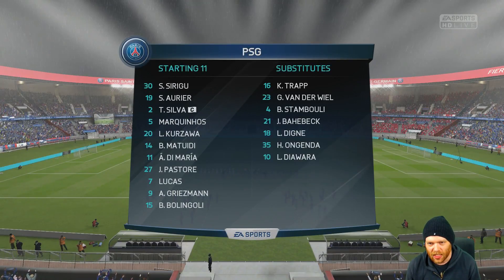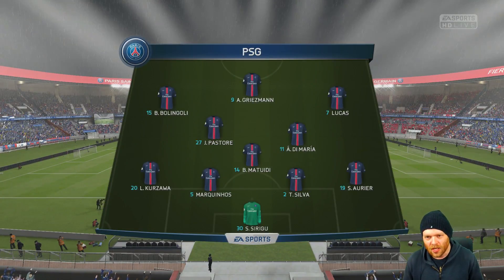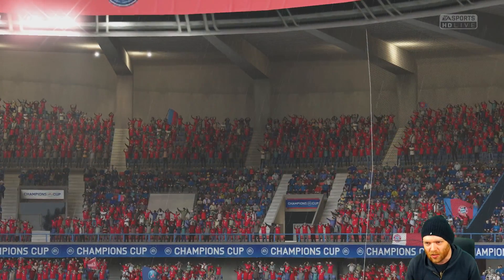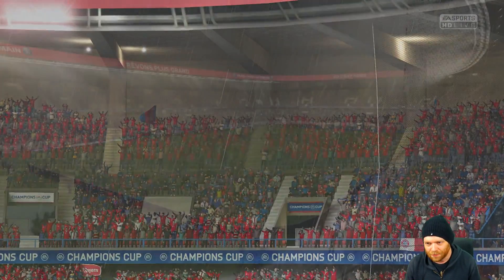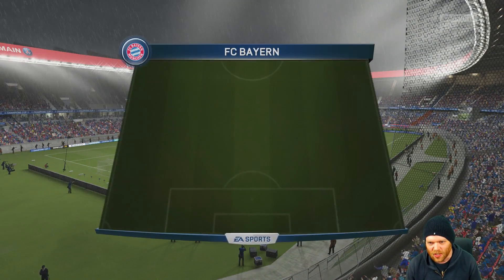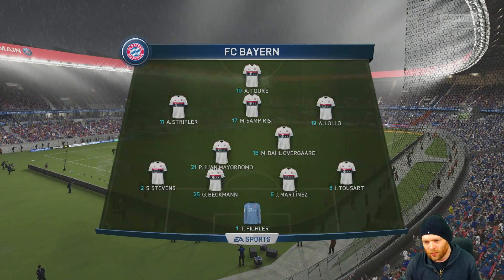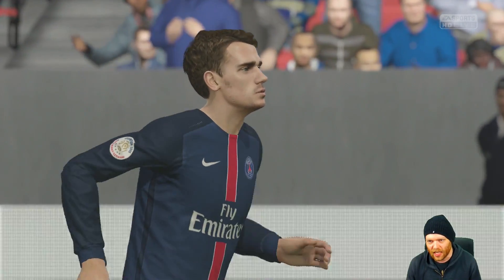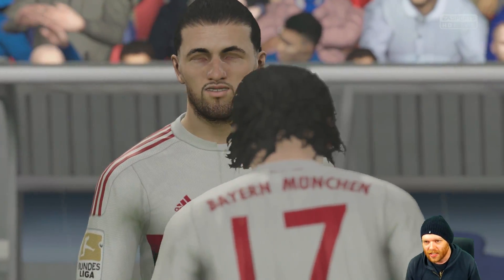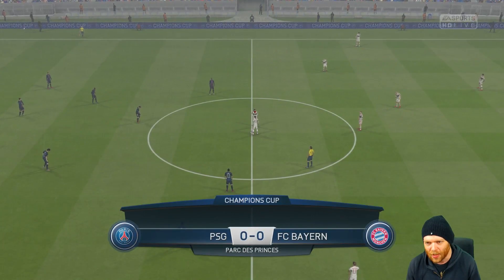PSG — Aurier, Silva, Markinos, Griezmann, Pastore, Di Maria, Lucas. Bolingoli is out playing on the left wing — playing against his former side. Here's our team: Pichler, Toussaint, Martinez, Beckman, Stephens, Madomo, Del Overgaard, Stryfler, Samparisi, Lolo, and Toure up front. We want our back line absolutely firing. Beckman needs to be back in the form like he was in the last game. Let's just get into this — we need to start this campaign off with a win.